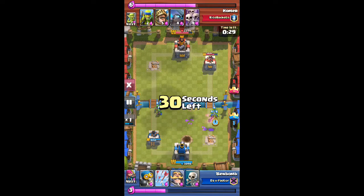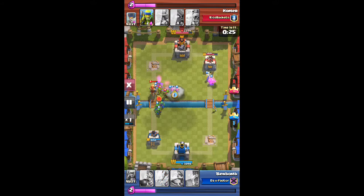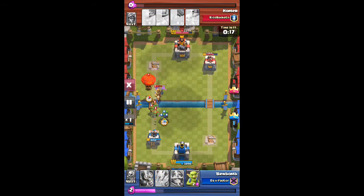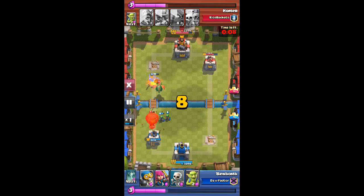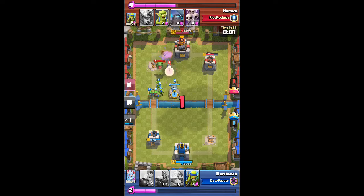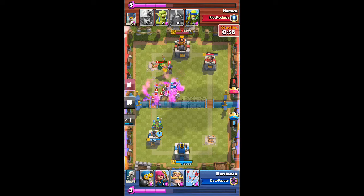That gets destroyed. Prince comes in — I put the skeletons down, he tries to protect his prince, places some more troops. His prince just gets destroyed. He's got a good push going but my knight gets destroyed too — only did about a hundred damage. We're going to take this into overtime.